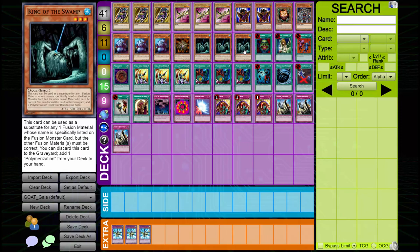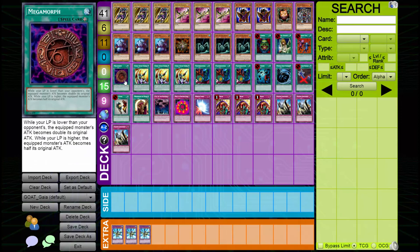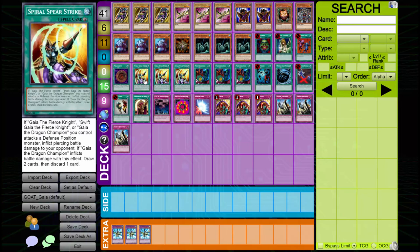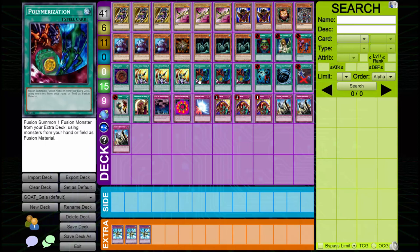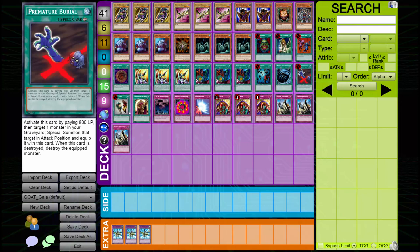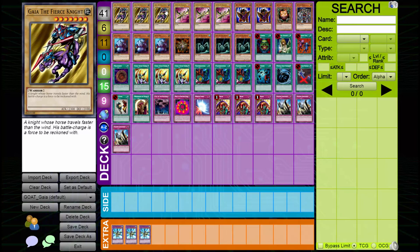Three Kings of the Swamp let you grab a Polymerization or just use them as fusion material. Megamorph can be really good when you're trying to poke with double the attack — the original attack of Gaia the Dragon Champion — so that'd be 4600 with piercing if you have Spiral Spear Strike, which lets you draw and discard one. This works for both Gaia the Fierce Knight and Gaia the Dragon Champion. We also run three Polymerizations.